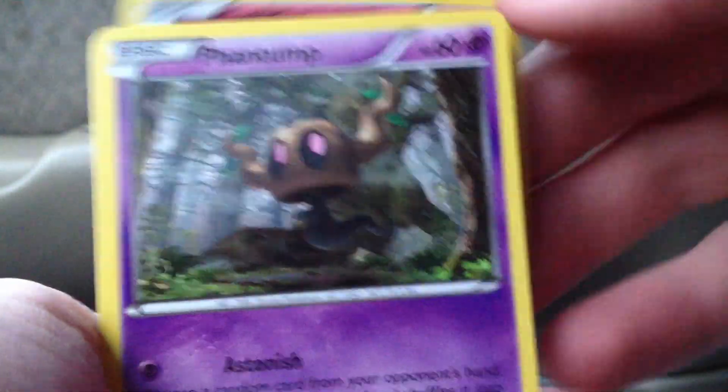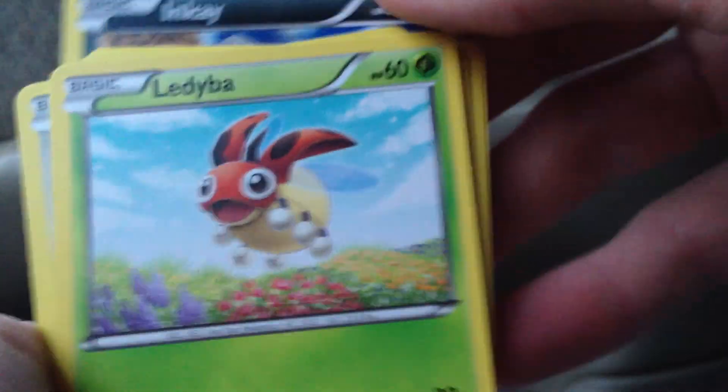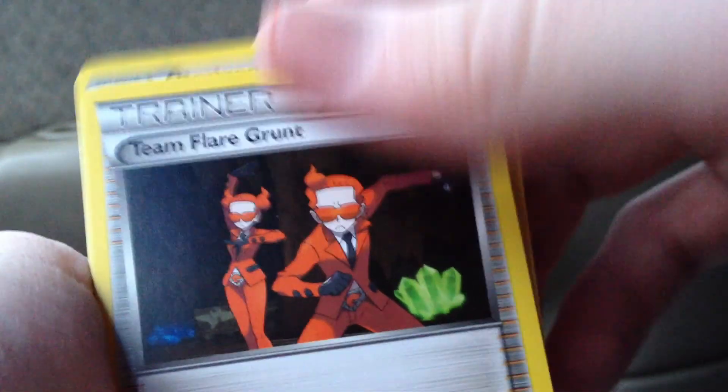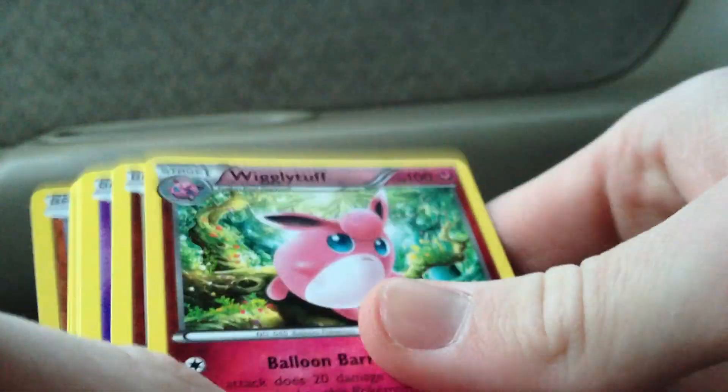Swirlix, Phantump, Lillipup, Inkay, Ladybug, Evo Soda, Bryxen, Team Flare Grunt, Solrock Reverse, and a Wiggly Tuff.